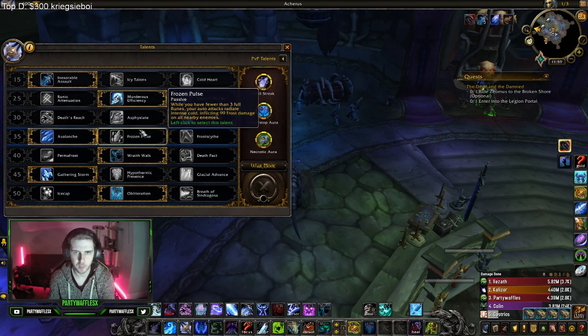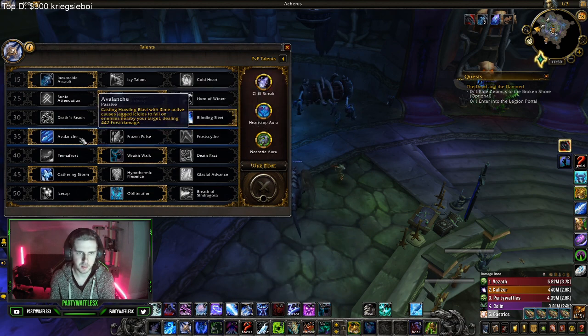The next row: these two are both for PvE. Frozen Pulse is for one-hand, Avalanche is for two-hand, so you want to play Avalanche. We're playing two-handed frost for PvP, just so you guys know.